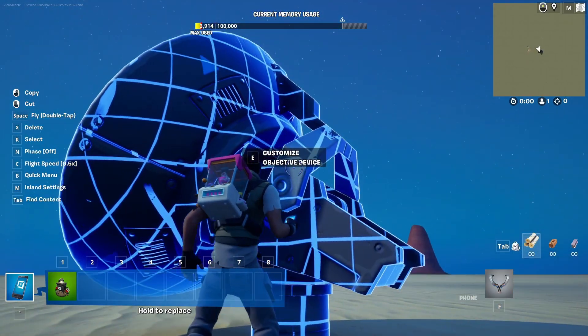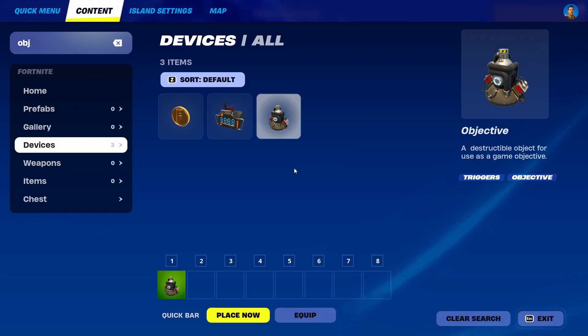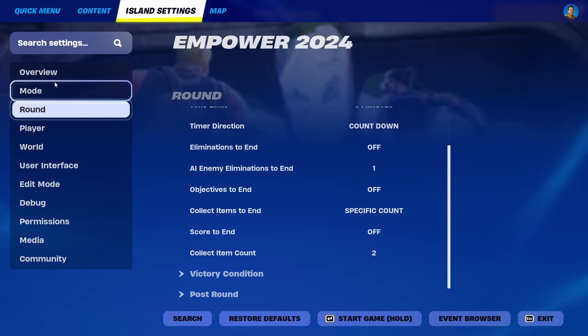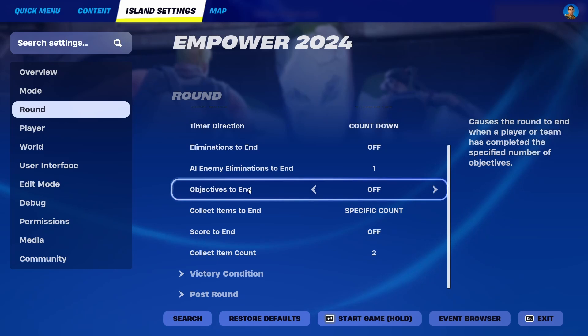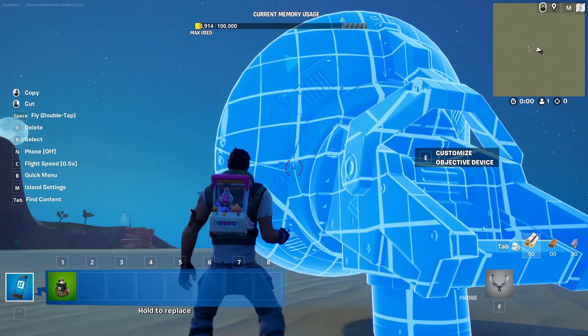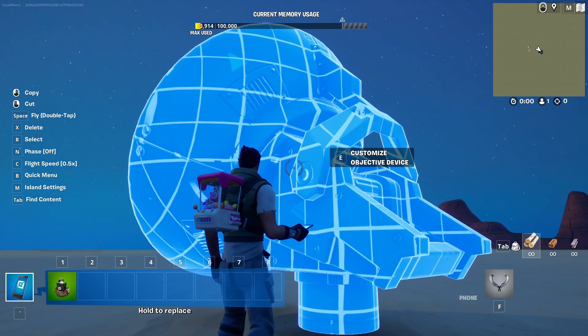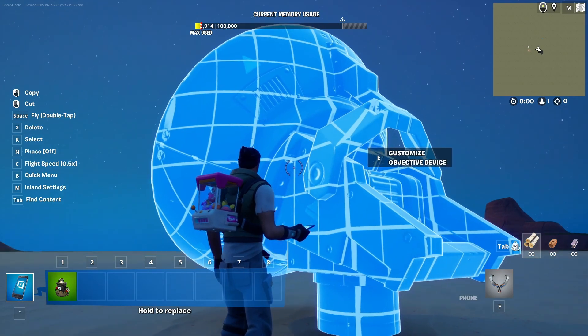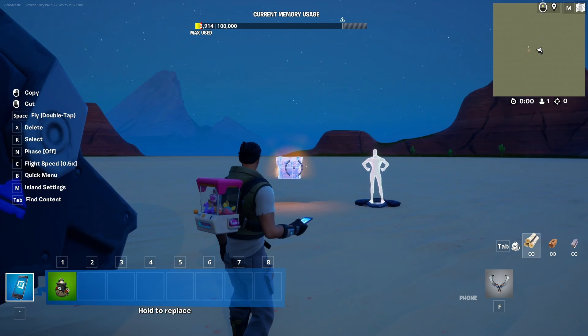Now I have it set up, and the last thing I want to do is add the win condition inside my island settings. You can find that under Round — you have 'objectives to end,' which causes a round to end when a player or team has completed a specific number of objectives. If you set this to one, it's already linked to this device. So in theory, when I start the game and destroy this device, it will send a signal to the island settings which will then end the round and declare victory.